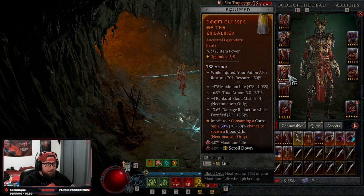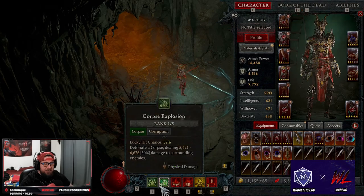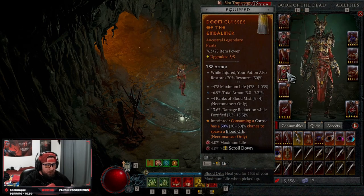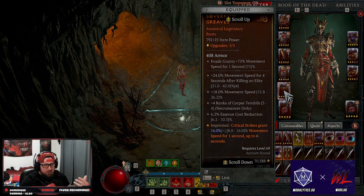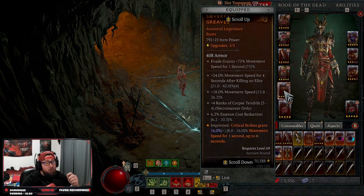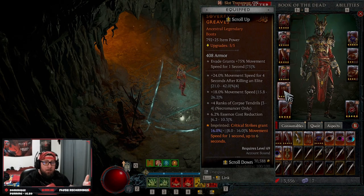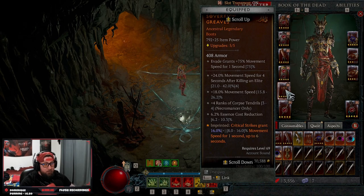Next we have doom because consuming a corpse has a chance to give us a blood orb — very good. We're always going to get corpse explosion and blood mist to consume corpses which will drop us blood orbs. Then wind strikers: on crit strikes the movement speed is very good. You could also do ghost walkers or exploiters here — exploiters is really good against unstoppable monsters like bosses, since this build does struggle a little bit against solo monsters or bosses.